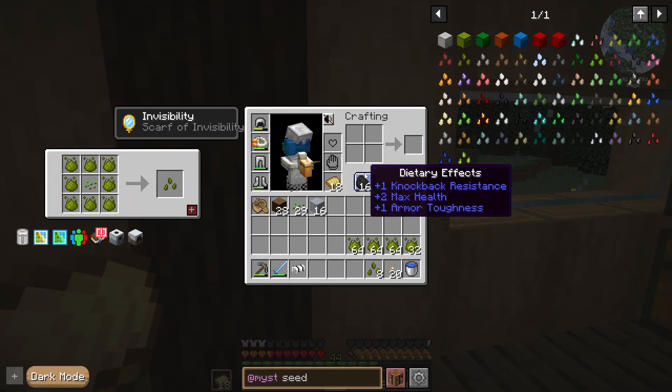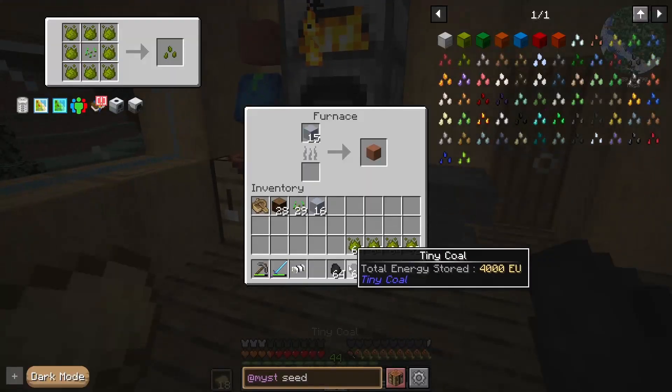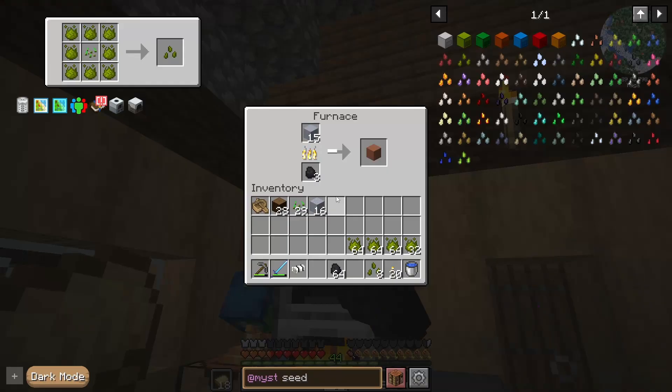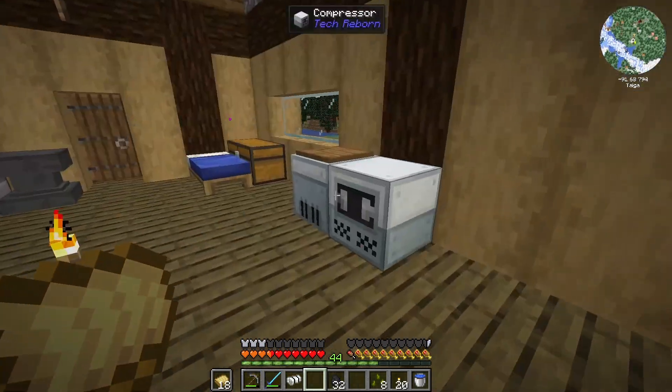I will also work on getting the stuff for a Create tree farm. I think that's always kind of the default one I go with in most packs now. It's just simple messing with Create.